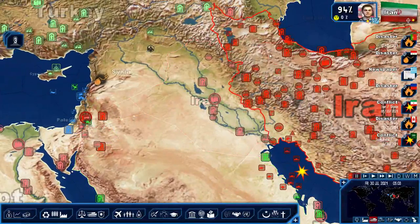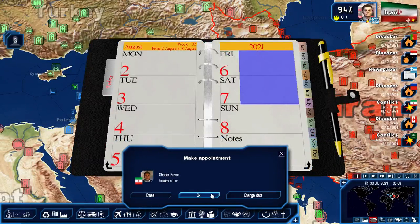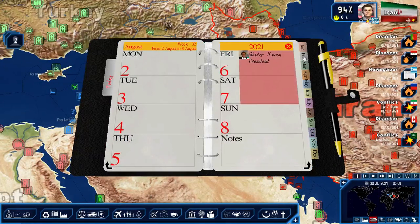Jordan is not happy, and so is Iran. If Jordan goes to war against us, we are just going to capture the capital, like that.